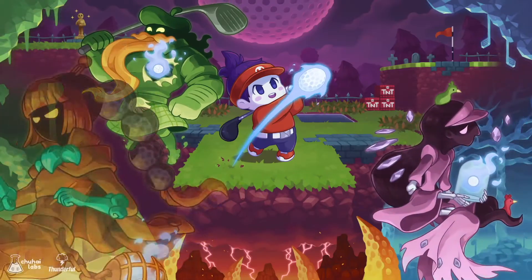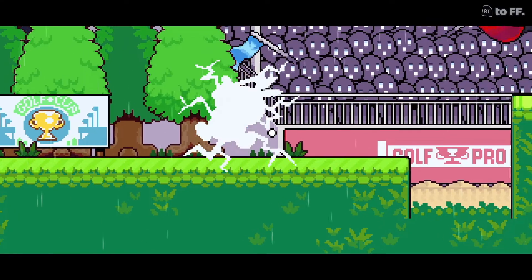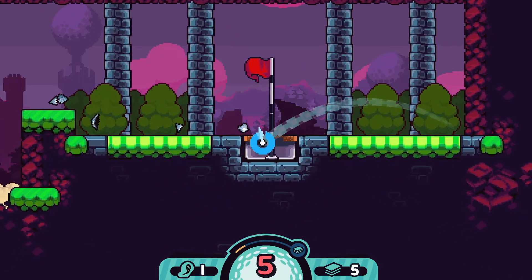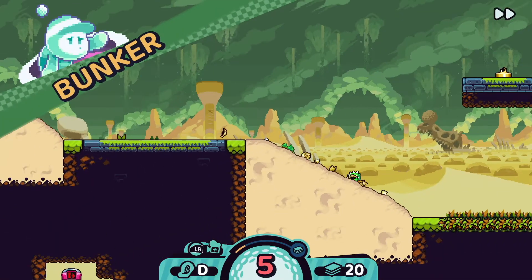The next game is called Curse to Golf — first I want to thank Chuhai Labs for giving me a key. Curse to Golf is about escaping purgatory by winning a golf tournament. It's almost like a golf-inspired platformer, but it's definitely more of a golf game since you don't control the golfer outside of golfing. You're trying to get the ball from platform to platform to a hole. You'll play 18 holes across a few worlds with different themes, each characterized by a distinct look, feel, and specific hazards found only in that world.